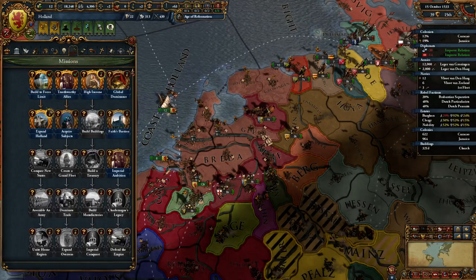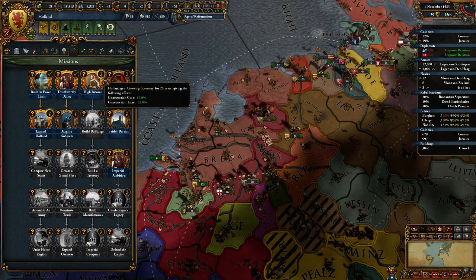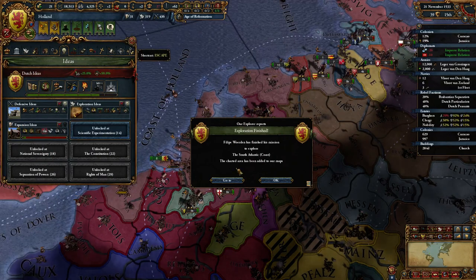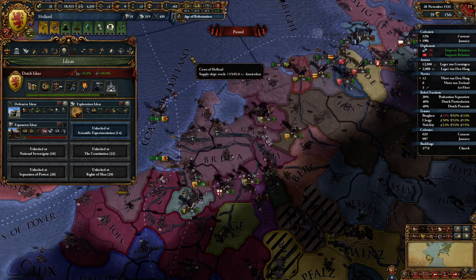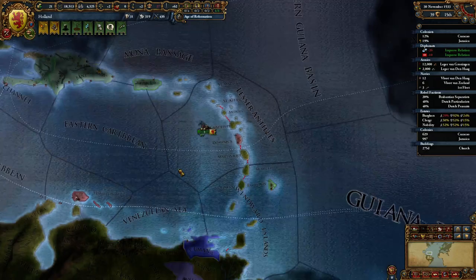I'm still saving these for if I have to develop an institution, and when I actually have some income I can build buildings — right now I'm building buildings but I'm not saving up a lot of cash. So let's do trade, of course. We're the Dutch, we'll trade all the time.